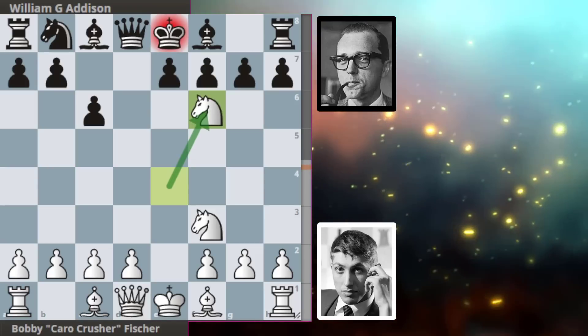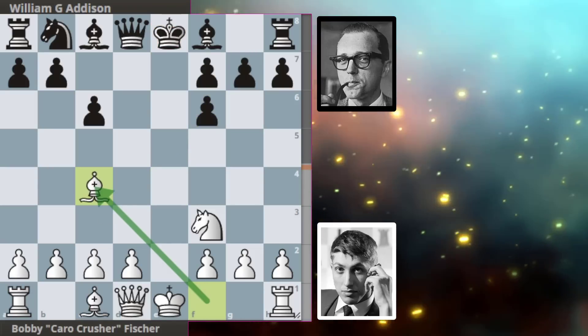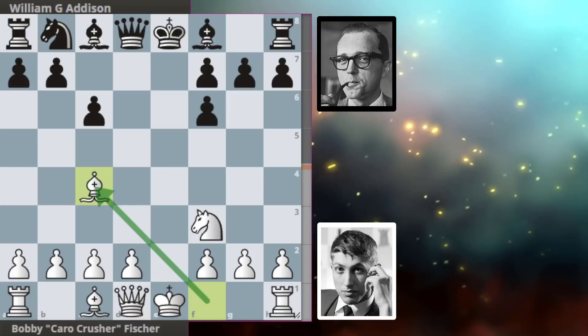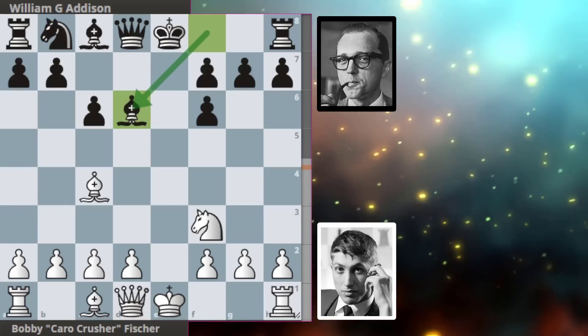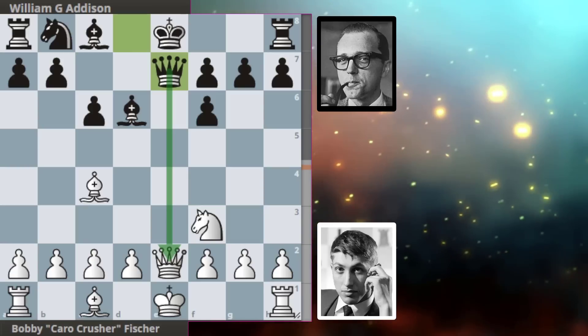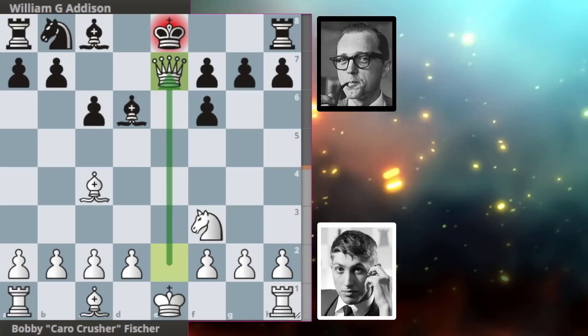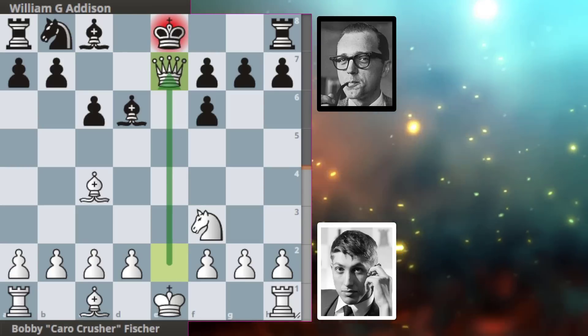Bobby takes, damaging his opponent's pawn structure. We get e-takes-f and Bobby continues to develop with bishop to c4. Bishop to d6 from Addison preparing to castle, and Bobby inserts a check with queen to e2. Check gets blocked with queen to e7 and Bobby is happy to exchange and go into an endgame knowing he can still castle.